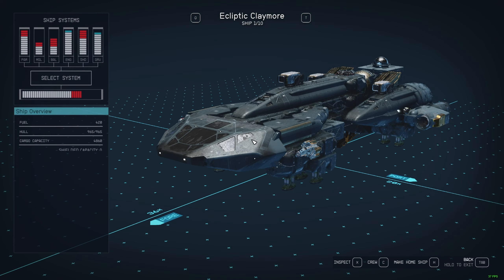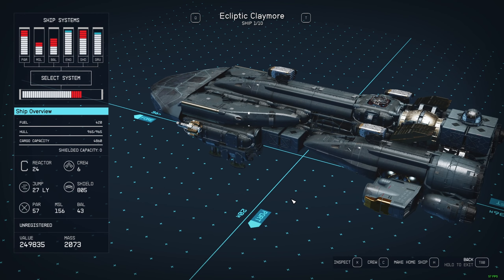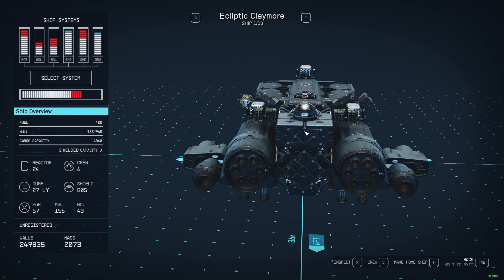There we go. What ship do I have? 5,000k cargo. Ooh, Class C reactor. Nice. Oh wow — Ecliptic Claymore. That is wow.